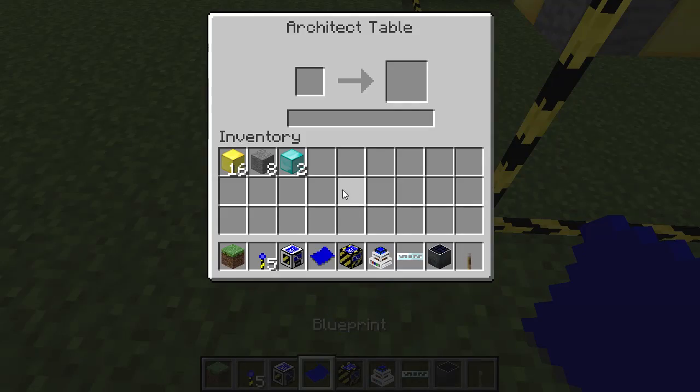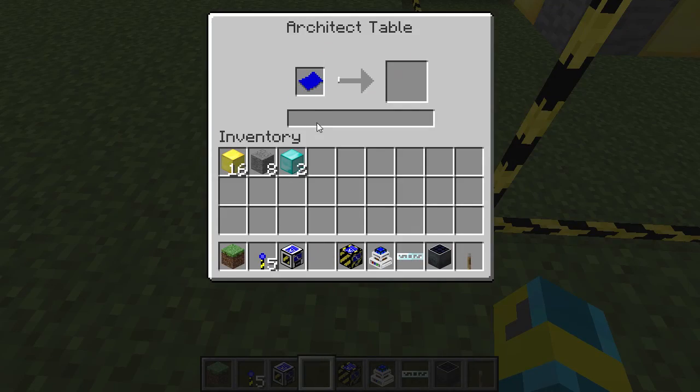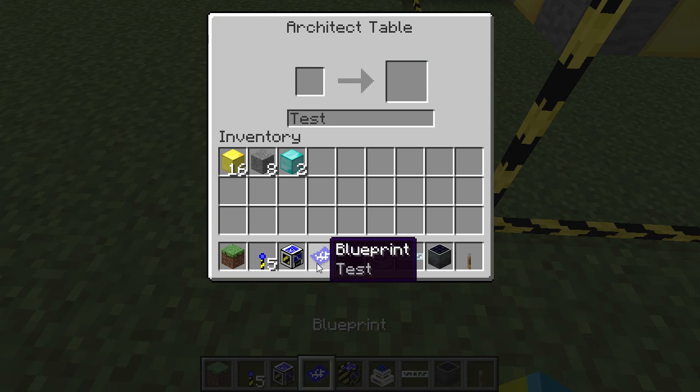You'll need more of the landmarks if you recreate this structure, because they will be necessary in order for the builder to build. Now we're going to take a blueprint and put it inside our architect table. You can name this blueprint whatever you'd like — I'm going to call it 'test.' This requires no EU or MJ to run; it runs entirely on its own. So now we have a blueprint.